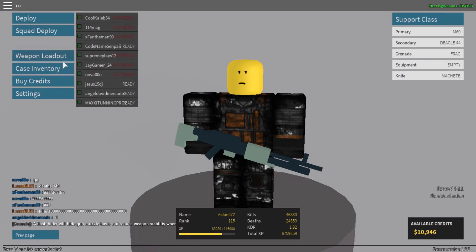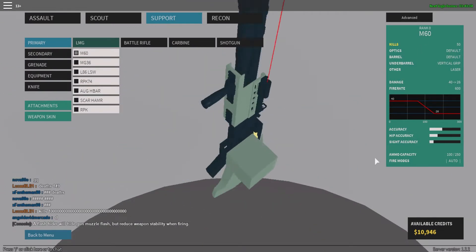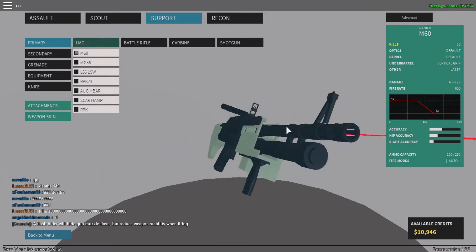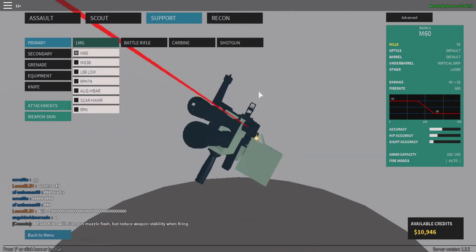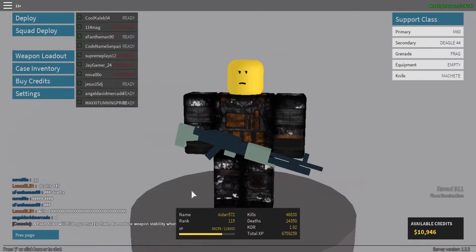Hey guys, UltraCive here. Today I'm going to be using the M60 — this is the most trolly OP gun in Phantom Forces. You get it at rank zero, it has a hundred bullets, a fire rate of 600, and 40 damage. It's like a three-shot kill mostly even at close range, which means it's insane. It has a hundred rounds and you can just spam it everywhere.